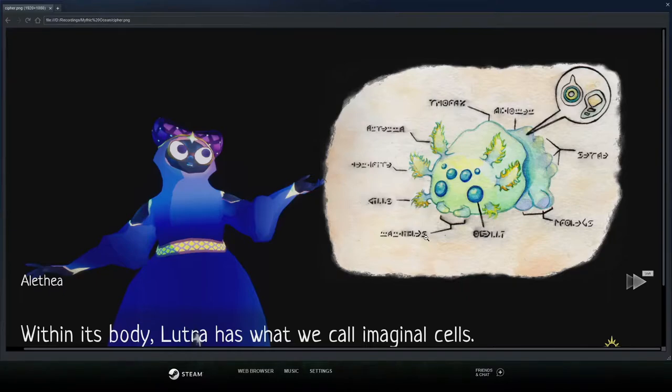So basically you can just figure out by looking and thinking logically what pretty much all of this means. This is mandibles, this is gills — that basically just says it. And this is... oh, what was this again? This is antenna.